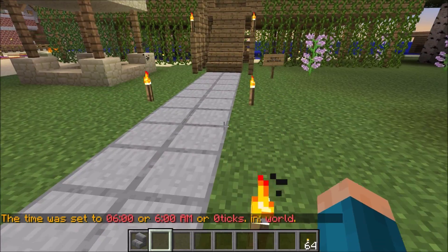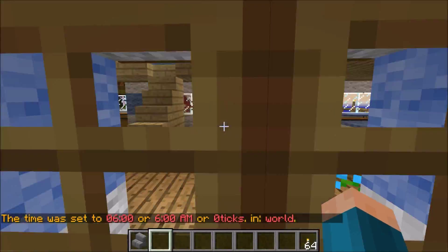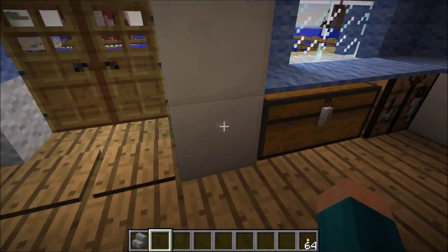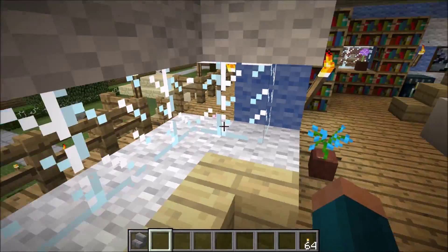Anyway, let's have a look inside. So, this is the kitchen. This is supposed to be the fridge, but clearly just decoration.